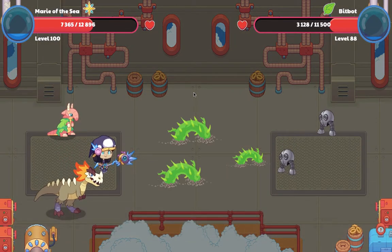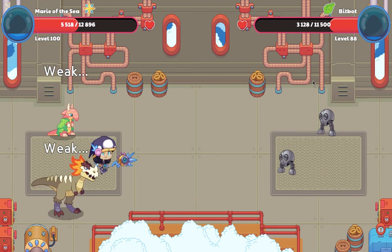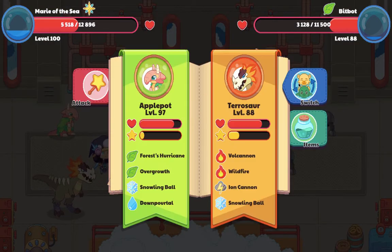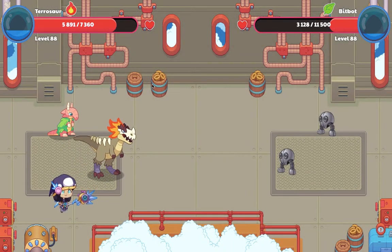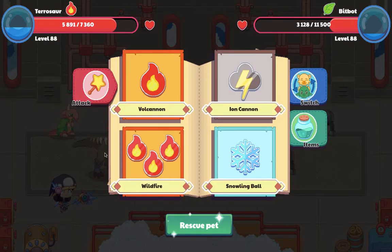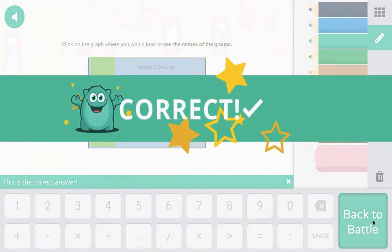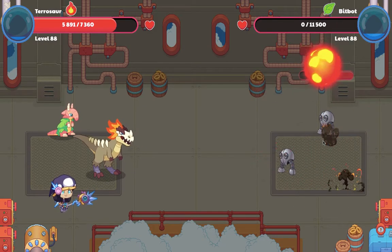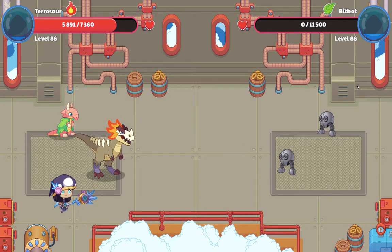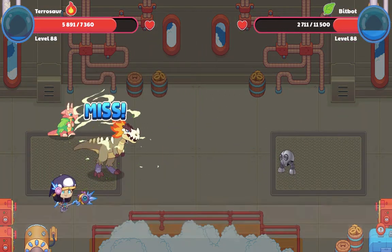I'm going to use my Terrasaur because I can't really hit a lot with my Terrasaur. Even if Terrasaur doesn't have a lot of hearts, it's way more powerful than Bifbots. That did more damage than my wizard. That's pretty tough. Yeah.